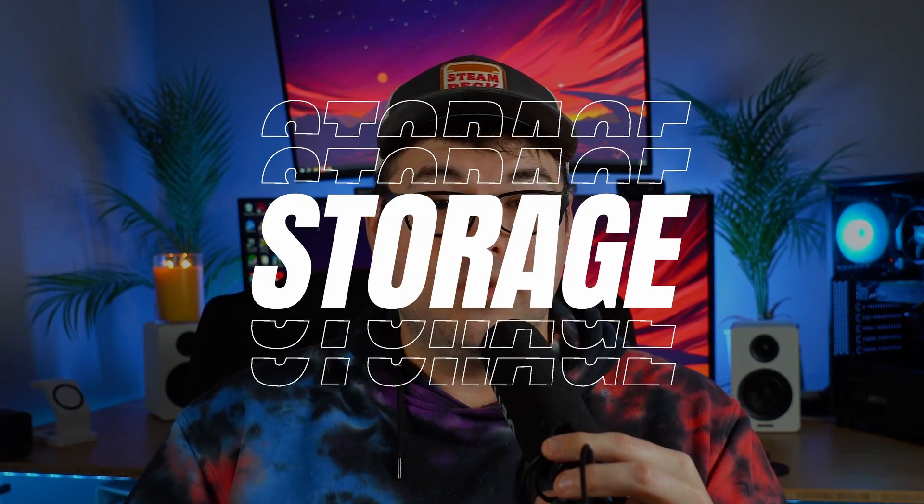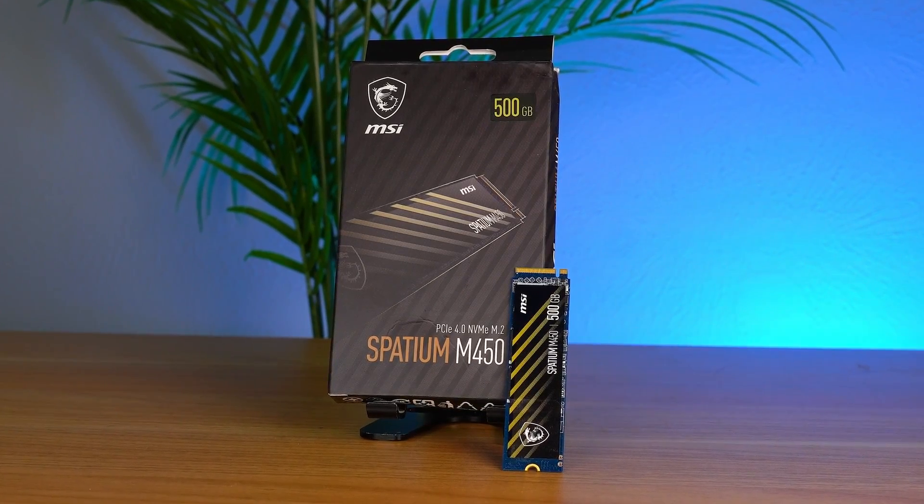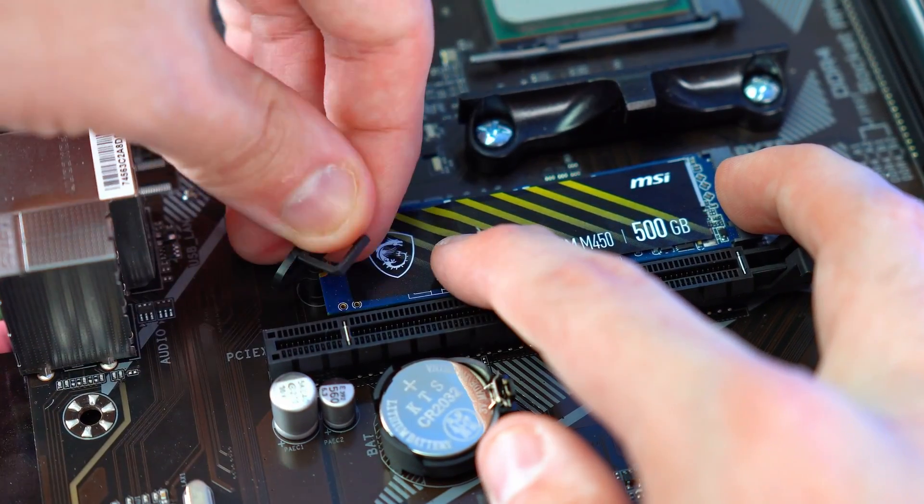For storage, we have two PCIe Gen 4 M.2 slots to work with. I went with the MSI Spatium 450, which is a 500GB PCIe Gen 4 SSD with pretty fast speeds for the price and comes from a reliable company. Feel free to buy as much storage as you think you'll need, but 500 gigs is a good starting off point at this budget.